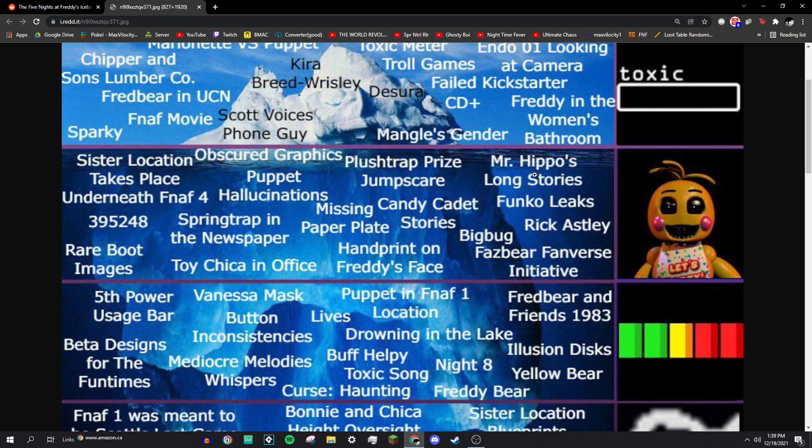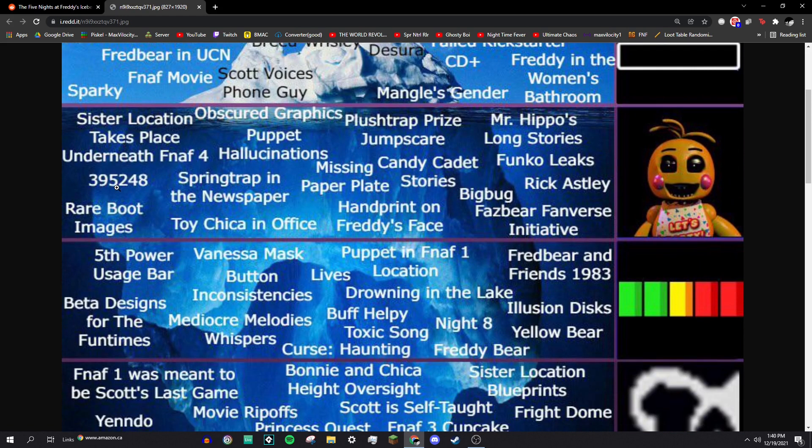Mr. Hippo's long stories: in Ultimate Custom Night, if you died to Mr. Hippo, he would tell you these 10-minute-long soliloquies about his life. It just sounds like an old man giving life advice, and there are a lot of jokes in there — like how you should try lemonade and iced tea. Oh wait, you can't, you're dead. It's hilarious. How is that lower on the iceberg than Sister Location taking place underneath FNAF 4?